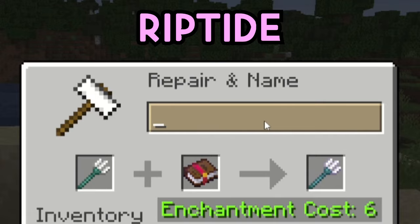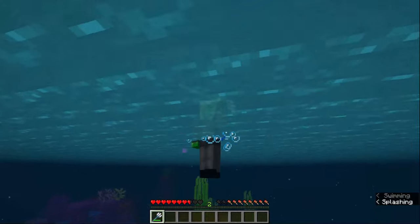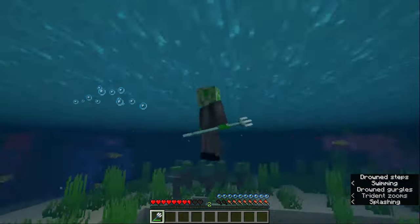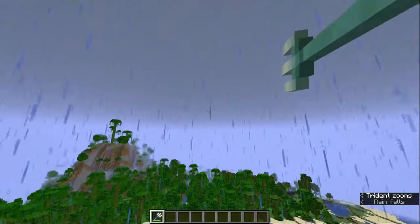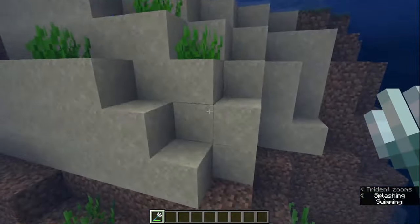And then we got Riptide, which comes in 3 levels. This enchantment makes it so that when you try to throw your trident, you instead fly towards your target at a rapid speed. This can help a lot with traversing your world quickly, but it does have a downside in that you can only use it in rain or underwater.